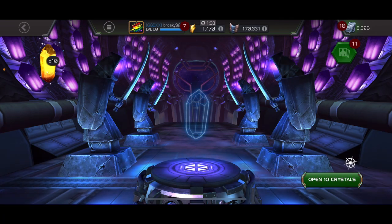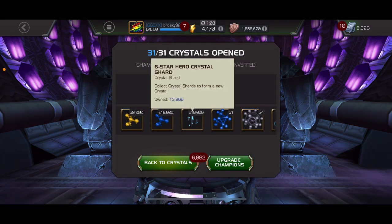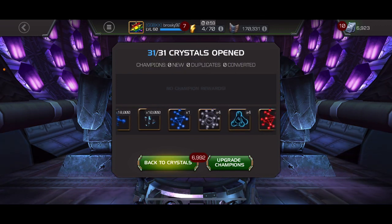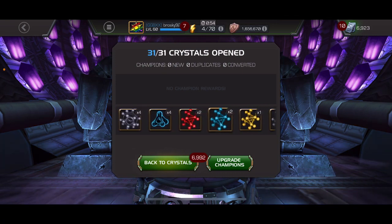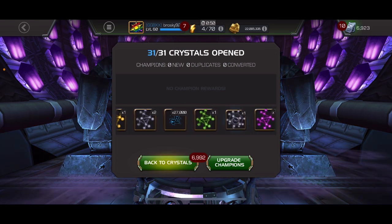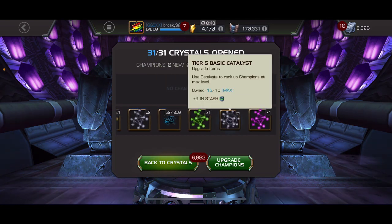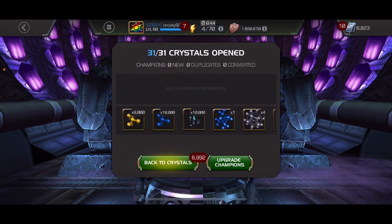All right, the last 10 — what are we going to land in these last 10? Another 5,000 six star shards, that's awesome. That means we can add on a six star crystal to this opening, and then a good chunk of catalysts for at least another one of these if not more. Very nice haul for one month of crystals.